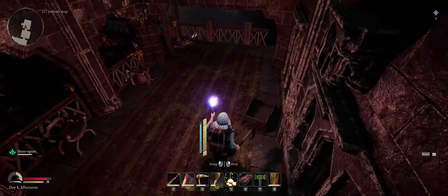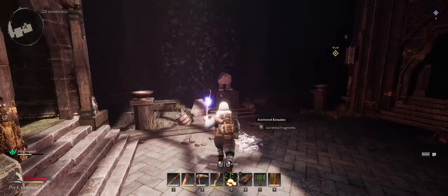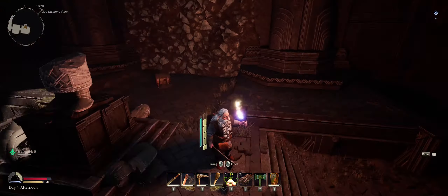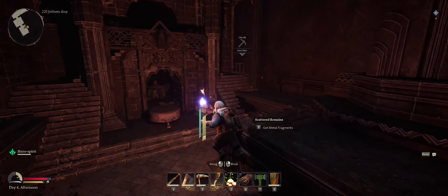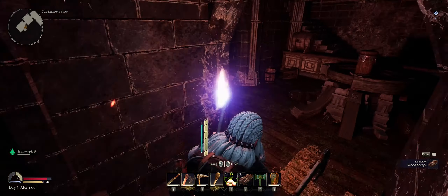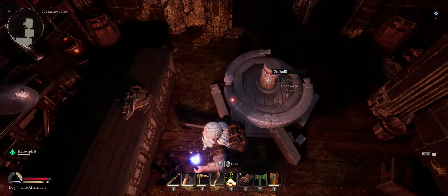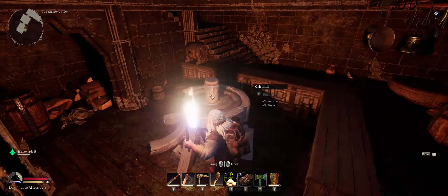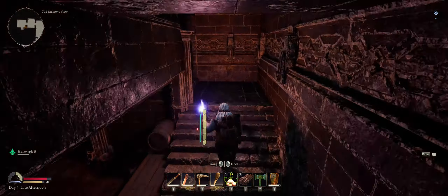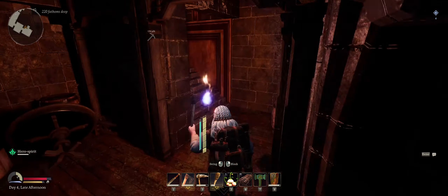Upstairs there's nothing. There is another dwarven statue, so there are two in this area. There's a big drum. A grist mill — I don't know what you do with a grist mill. I guess maybe put some hops in there to help brew. Looks like there's a stove. This looks like a specialist kitchen — maybe I have to come here and do some crafting later on.